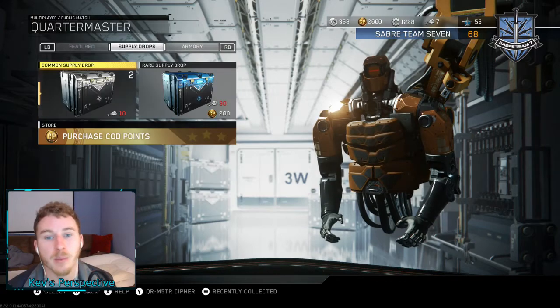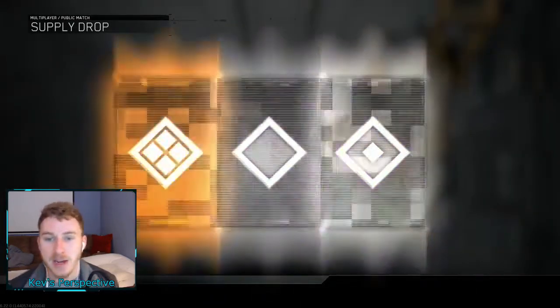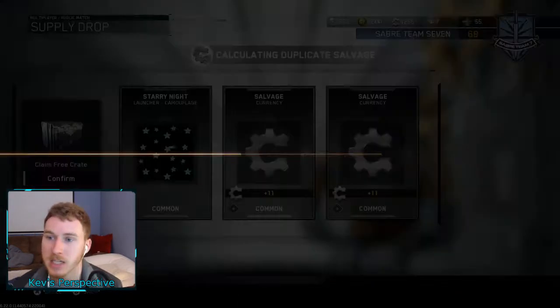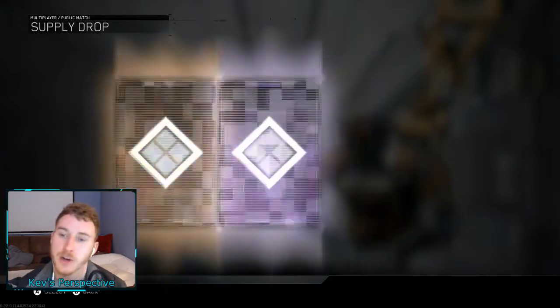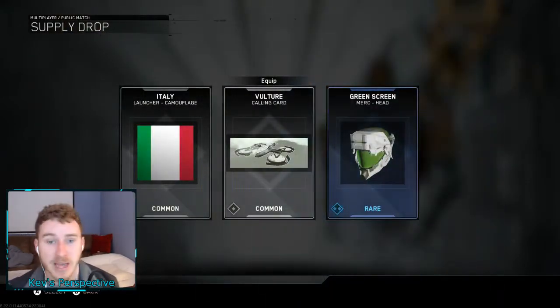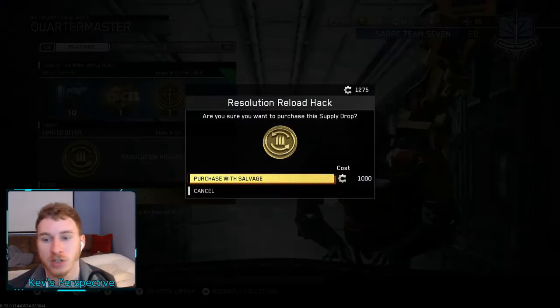We're going to open the Supply Drop Bundle and the Resolution Reload Hack. We're going to start off with some Common Supply Drops. We have two Common Supply Drops and we do have our Cobb Points. For those of you who don't like Cobb Points, I'm sorry, but I had to do it. Let's get into the Resolution Reload Hack first.